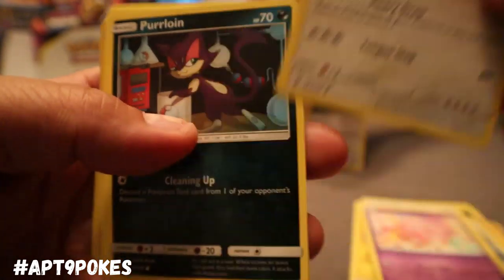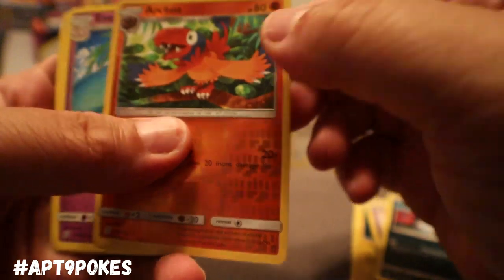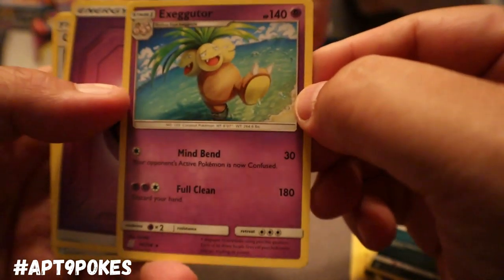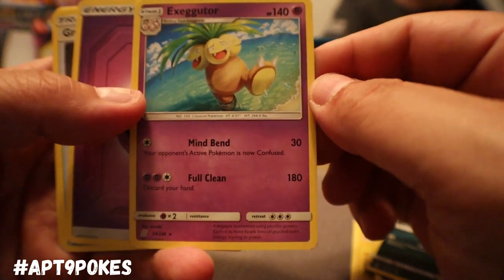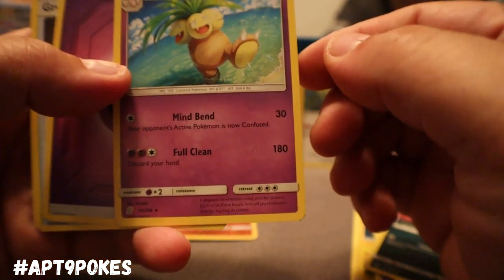You can go ahead and see that if you want. Look at that tongue. Reverse holo Arcanine. And the rare will be Exeggutor Psychic — it's got Mind Bend that does 30 damage for a colorless, and your opponent's active is now confused.